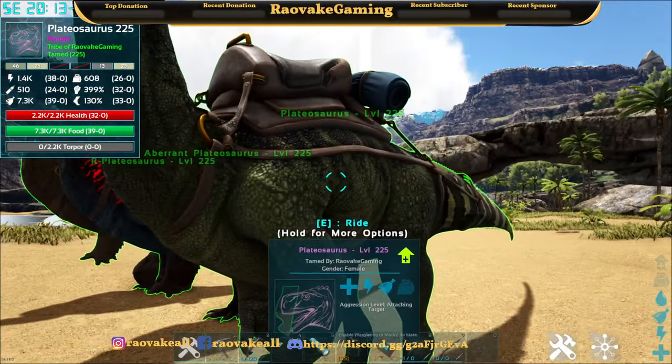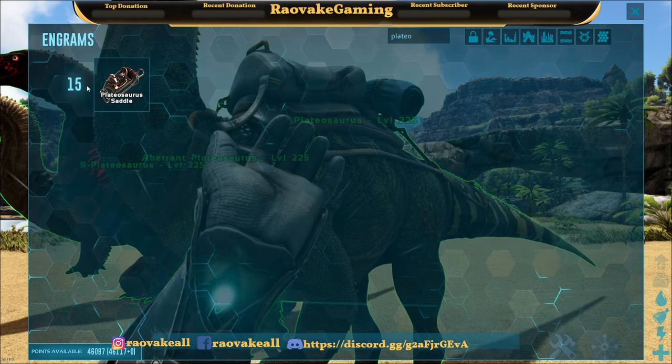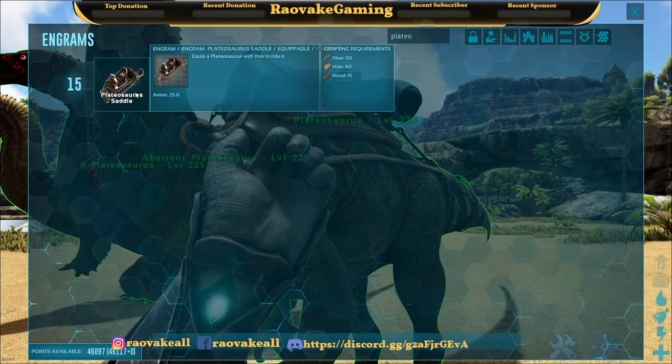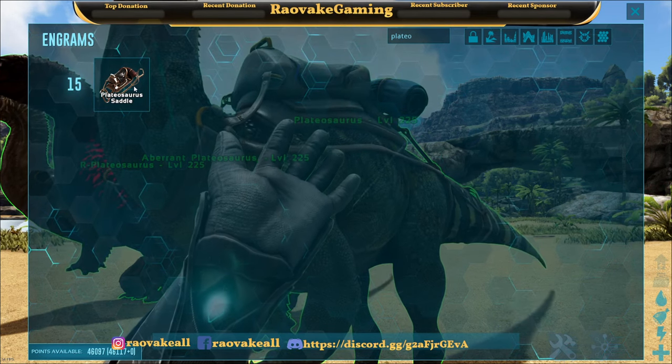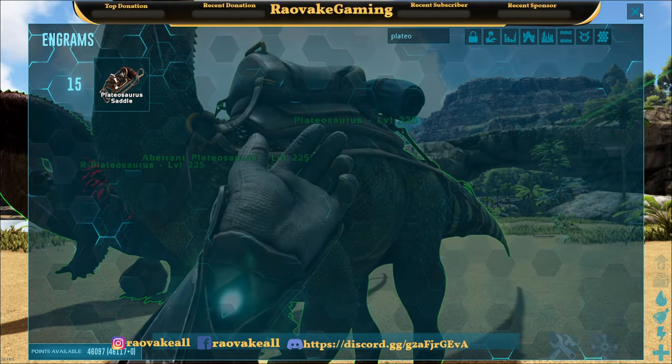So it gives a saddle. The saddle for the plateosaurus gets unlocked at level 15, so it's a pretty easy saddle to get your hands on. All you need is some fiber, hide, and wood.